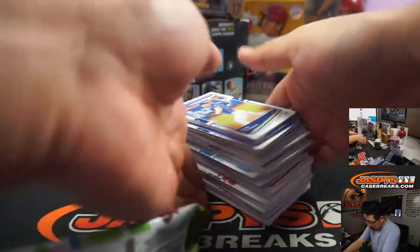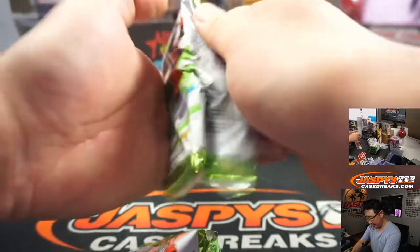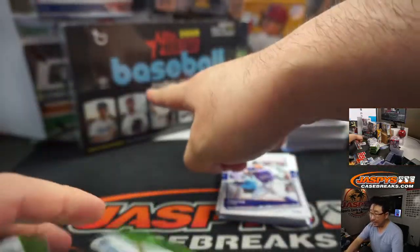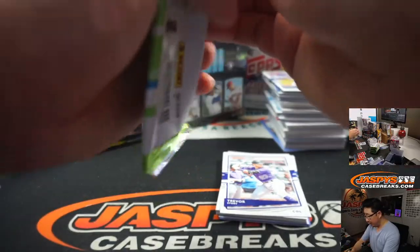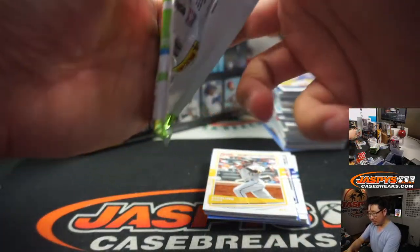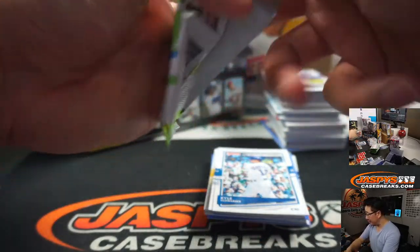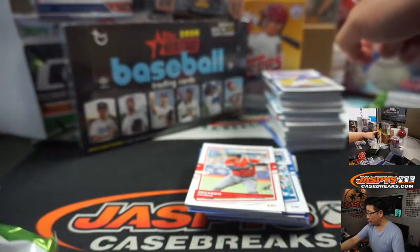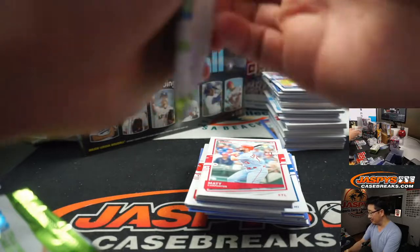All right, so this is 2020 Donruss Baseball - a lot of packs here. Then we'll work through the Heritage and that other Donruss Baseball back there. Then we'll start getting into some of the lighter stuff: Bowman's Best, Diamond Kings, the Hanger Pack, maybe the Bowman Chrome HTA - that's just three autos in there. Five Star, batting gloves, and then autograph baseball at the end right here.